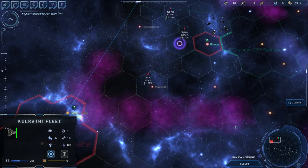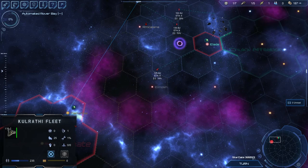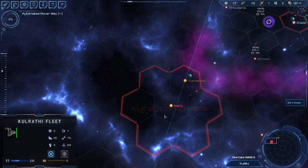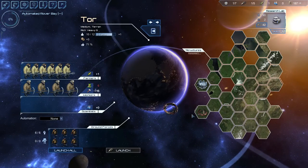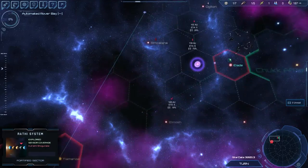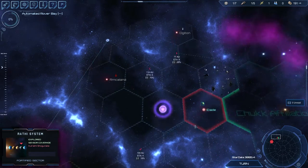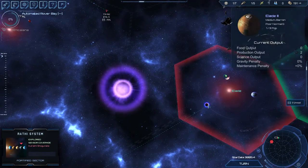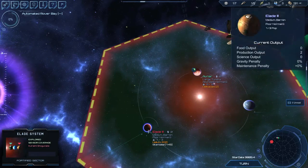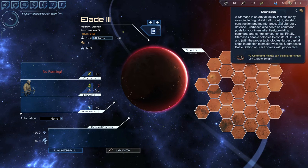My construction ship is getting close. Two more turns and I'll have that built, then it'll be time to jump on the research for the rover bay. My construction capability — look, this one is plus two production right now, that's 145 turns just to make a single starbase. That's the state things are in.